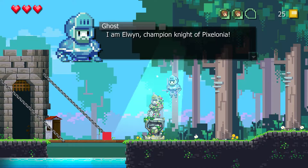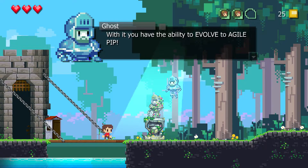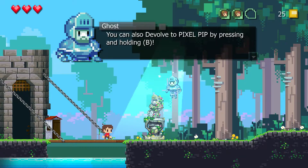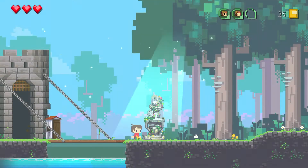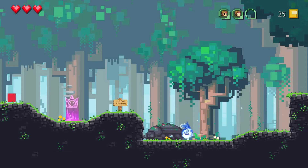Elen, Champion Knight of Pixelonia — now evolve to Agile. I believe he's going to have a couple of forms. In this form: run, attack, wall jump, and grab on ledges. I can hold down B — or in my case the circle button — to devolve. Back in this form, the only problem is you're stuck in this until you kill one of these enemies.